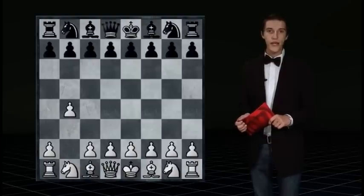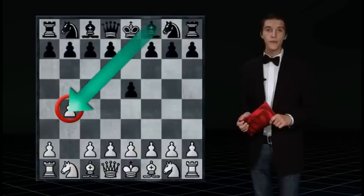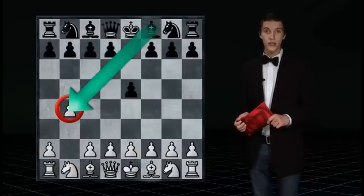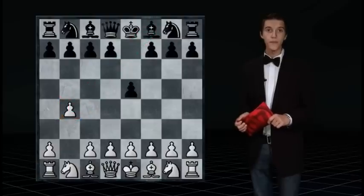I thought that we today would take a look at one of the most natural continuations in this position, namely pawn to e5. This will be the far most popular move you'll ever play against, since it directly threatens the b4 pawn. But remember that even though your opponent uses this move, it doesn't mean that he knows theory. It's often so that not only the first move, but the first couple of moves might be played accordingly to theory, since they are obvious.